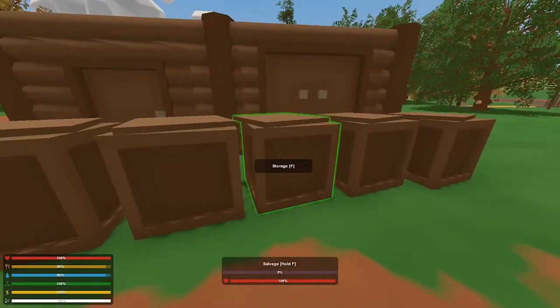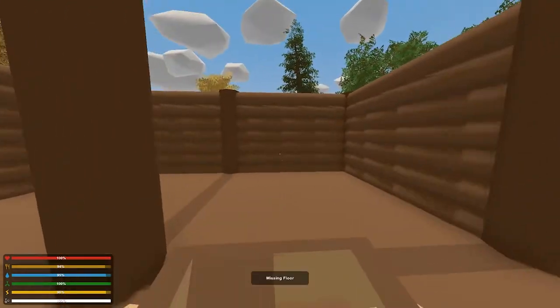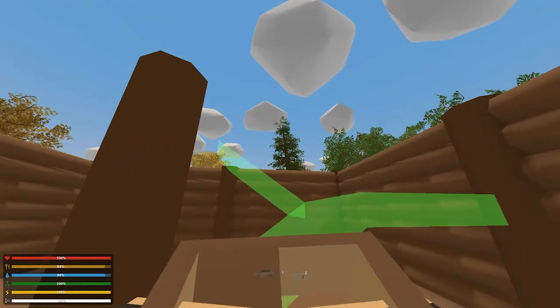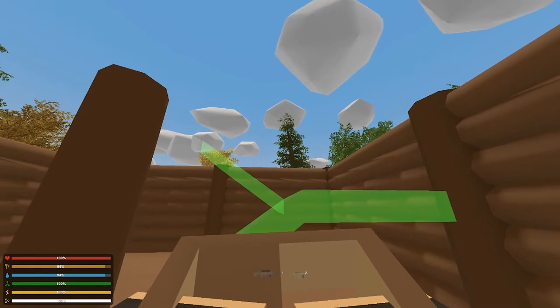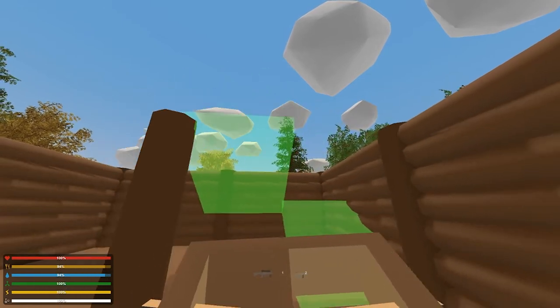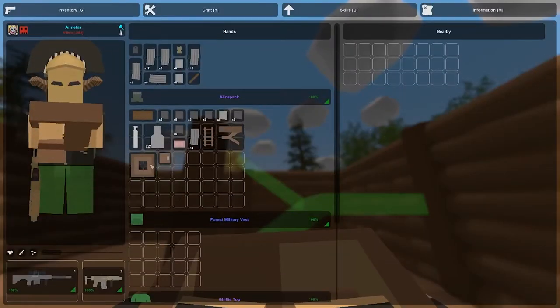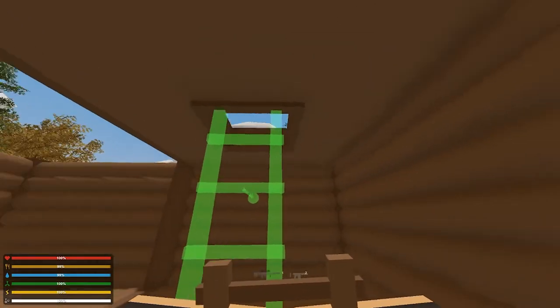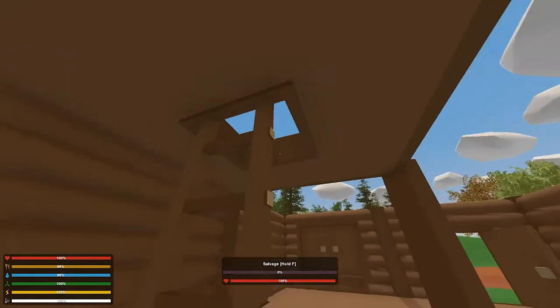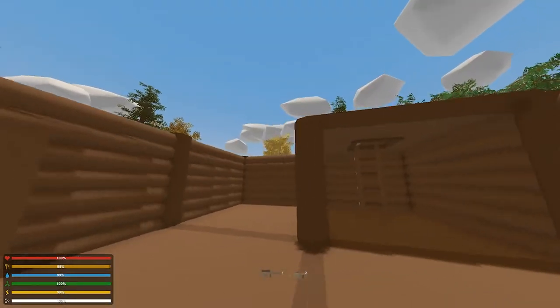Now for the interior — just going to grab some stairs. The thing about stairs in this game is you have to aim your cursor upwards; it doesn't place correctly if you aim down. To rotate objects you just right-click and it spins. If you don't want stairs, maybe you want a ladder — you'll need a hole for that, it's simply called 'hole'. Ladders are a bit tricky; you have to get right behind where you want it to face. Then grab a hatch and put that right down.